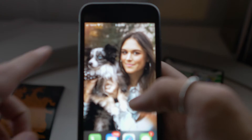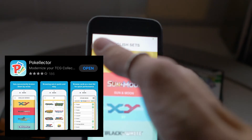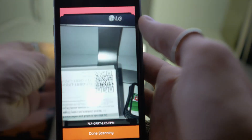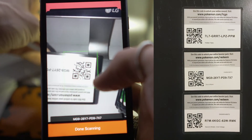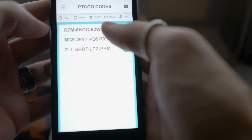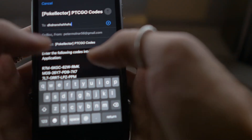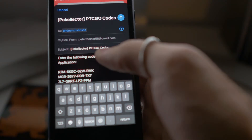Okay so first things first. Go to Pokelector — here's this app I use to scan all of your code cards to make things a little easier. Go here to code scanner, click on the camera, and then you can put each of these cards up and it quickly scans each of them for you. When you're done it'll give you a list — you select all of them, email it, and you just email it to yourself with all your code cards.